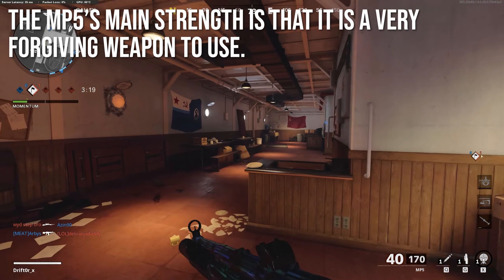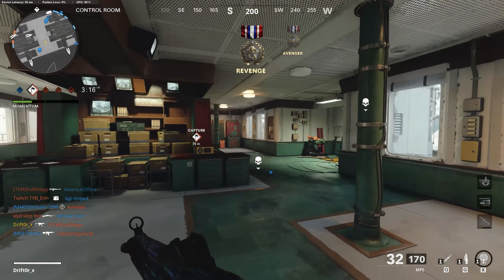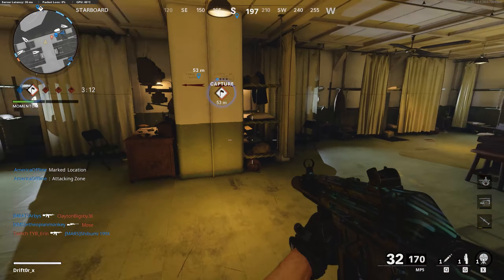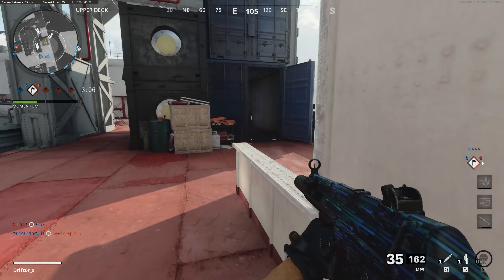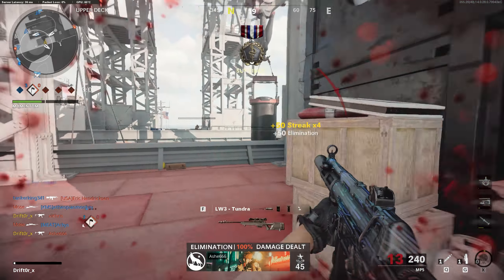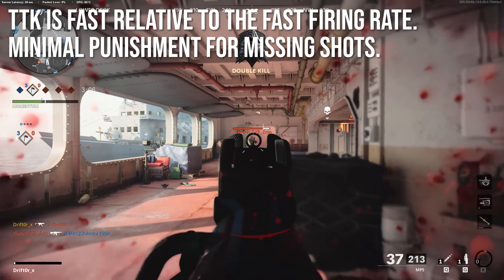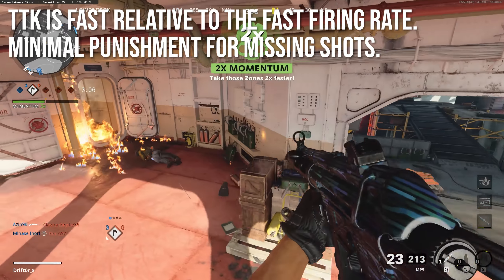Typically in any kind of shooter game, a weapon that shoots really slowly but has big powerful bullets will kill people very quickly, but the balancing factor is that if you miss your shots, there's a lot of follow-up time before the next bullet can hit. Whereas really fast weapons are very forgiving because you can scan over and back over the enemy, and if you miss a few shots, it doesn't matter because bullets are always constantly coming out of your gun. Weapons like that typically have a slower time to kill, but the MP5 is actually pretty quick, so missing a few shots won't impact your time to kill very much.